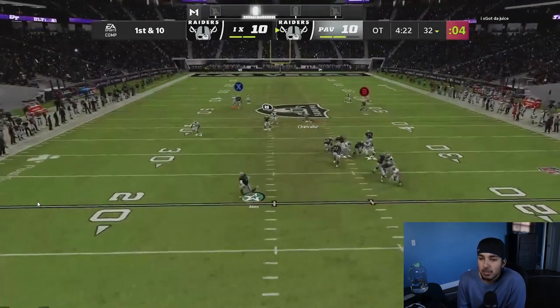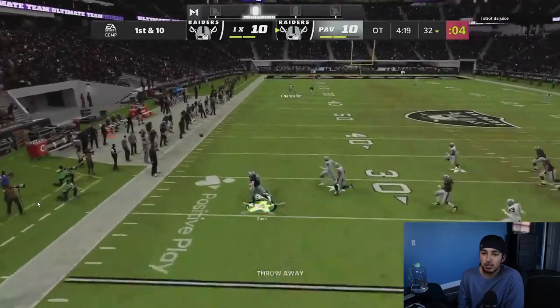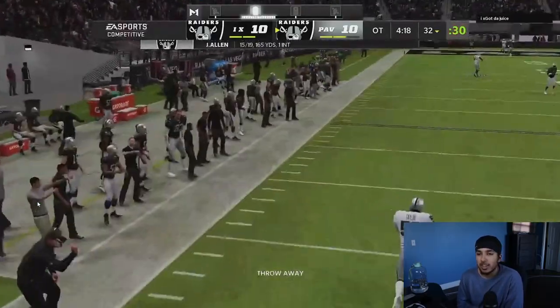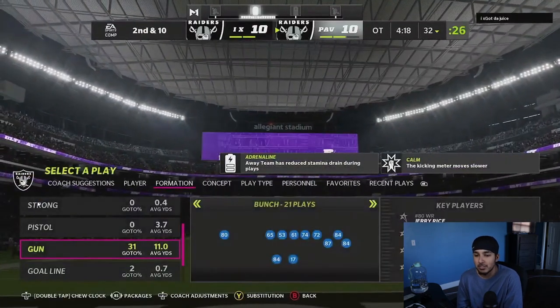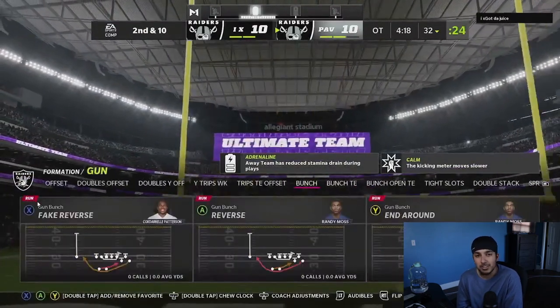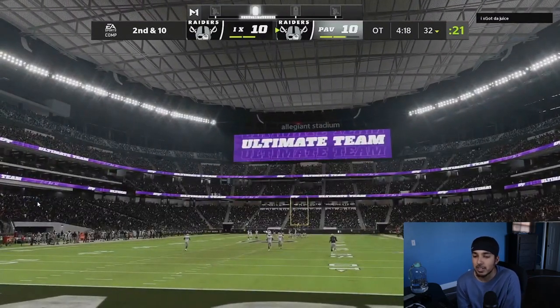Once more, crossing route play — nothing's open so we decide to throw it away. He manned up R1, and that's the guessing game. Sometimes I put R1 on the streak, sometimes on the hitch, and vice versa. Sometimes I put Moss on the streak, sometimes on the hitch. Unless you want to man up both guys, that's what really makes that play so effective.